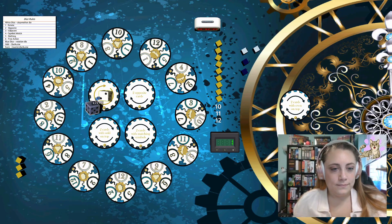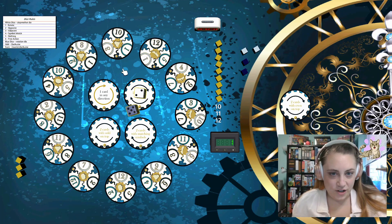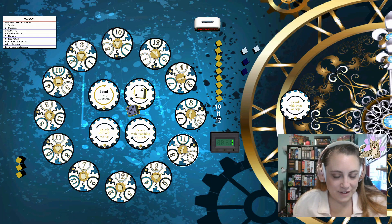Now I'm going to roll again. So now our opposite cards are blocked. We can still do odd on top, matching symbols, or rotate a card clockwise. So if I move a card with a matching symbol, I could get this four into the correct spot, so that might be a good choice. So we're going to do that.